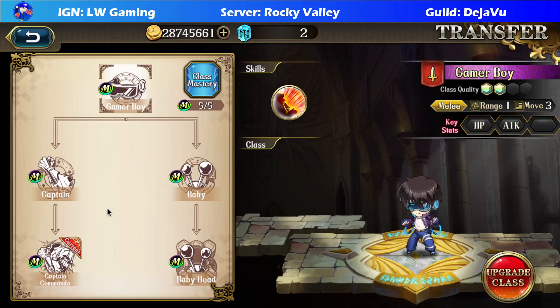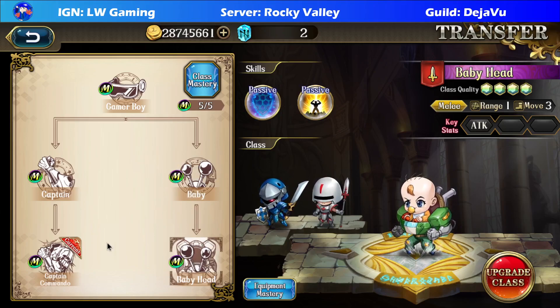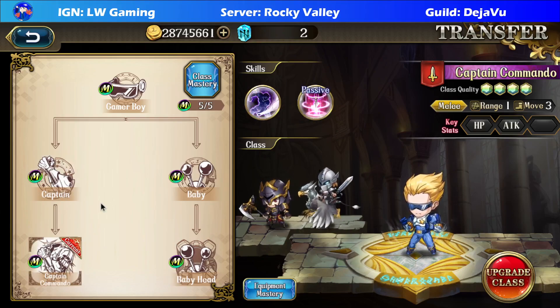And you have two class paths. You can go for the Babyhead route — you'll upgrade to this character, and then later it will become Babyhead. But if you choose the other route, like Captain Commando, you'll get Captain first and then Captain Commando. So yeah, their classes are based around the fighter, which is pretty interesting.